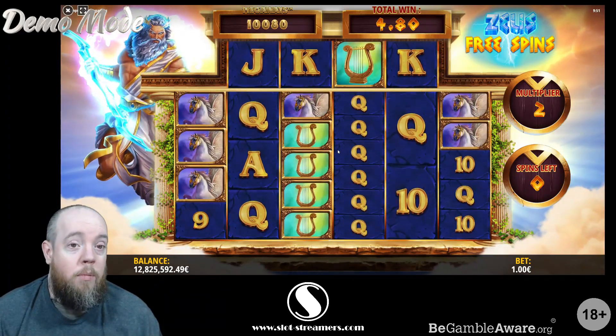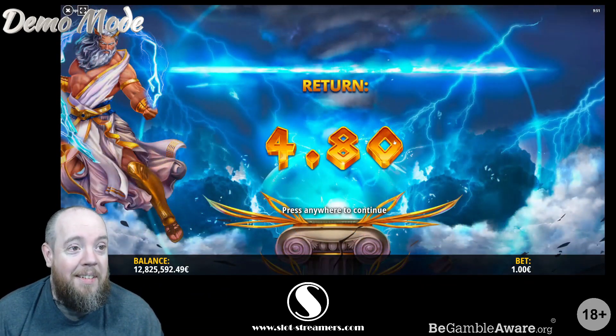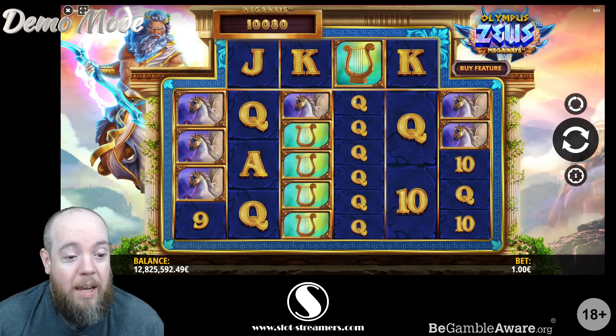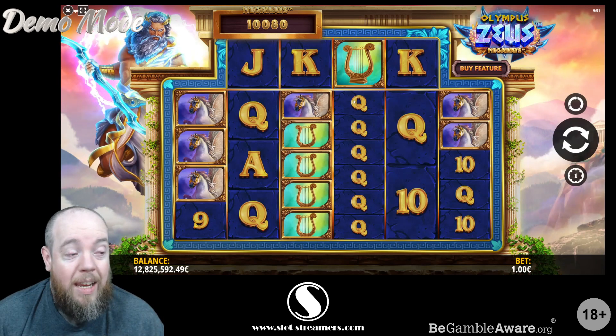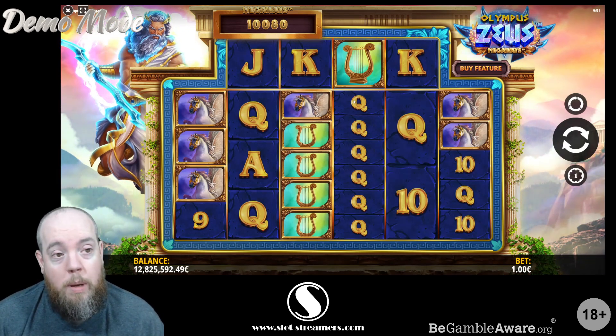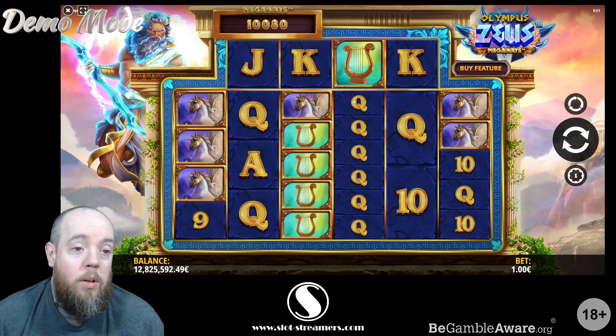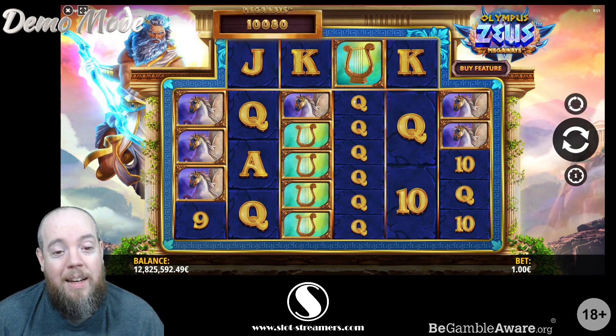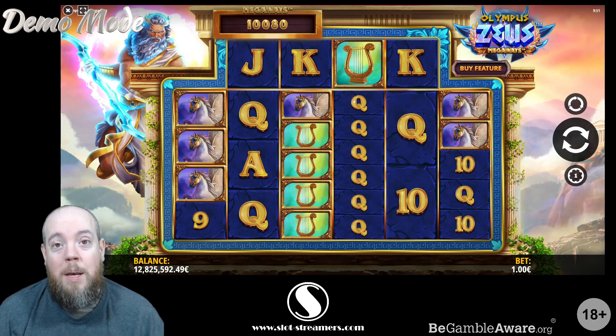So that was Olympus Zeus Megaways from iSoftBet, out the 22nd of March. When you play it, drop your big wins in the Discord. Don't forget to drop a like and subscribe on the video. I shall see you next time. Bye guys.